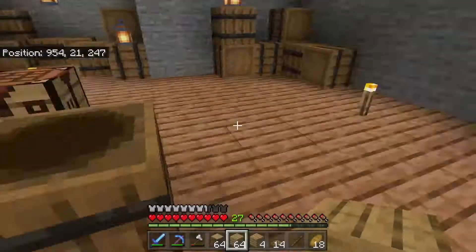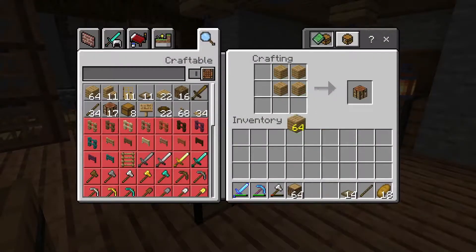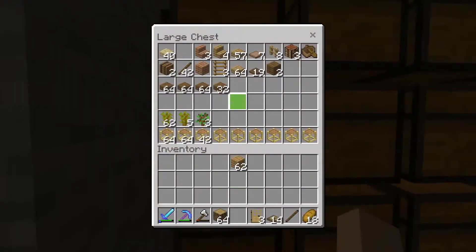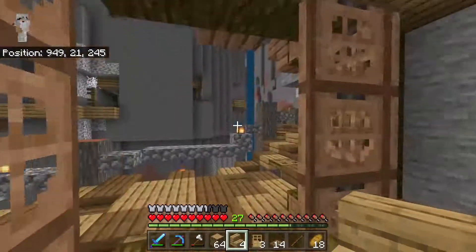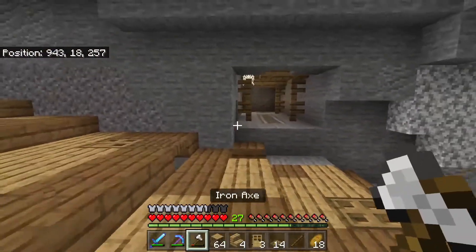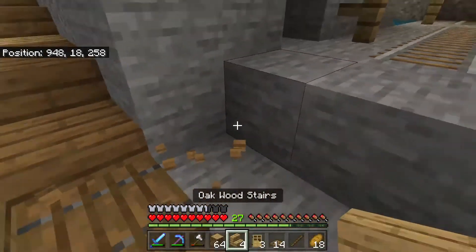What we need for this build is the trapdoors, but I don't think we need much more than what we have, so I'll hold off on crafting more for a second. We're going to craft some doors, and we do have stairs and slabs as well, so we'll take both of those.